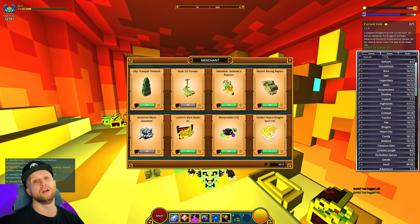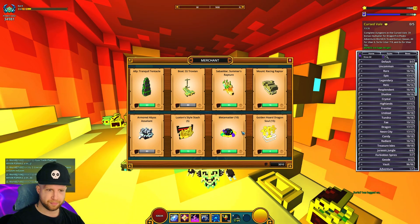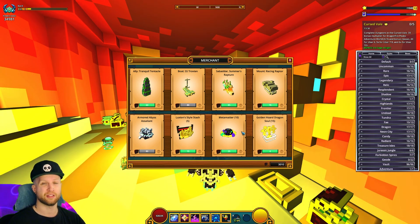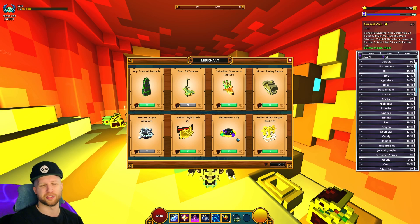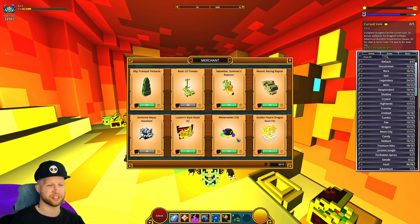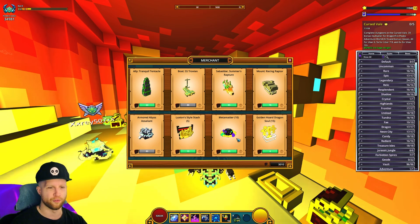Then there's going to be 10 metamatter, one each for 25 dragon coins — that's brutal. But if you want that geode mastery, you're going to need the metamatter. Frankly speaking, there are better methods of getting metamatter than 25 dragon coins each. This is another one of those typical Luxian prices where you think developers consider it valuable, but it's not. Metamatter is an important resource, but dragon coins are so much harder to get.